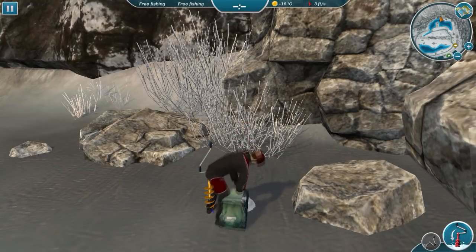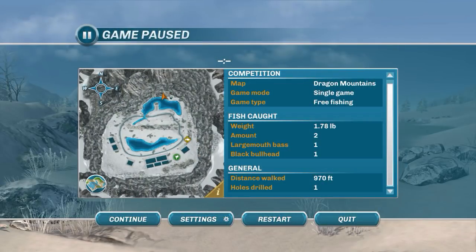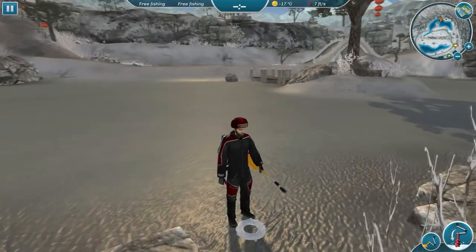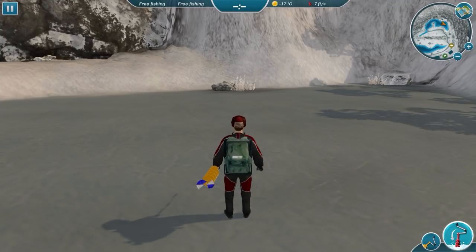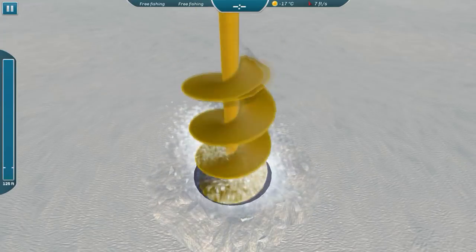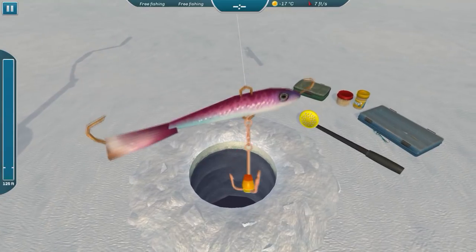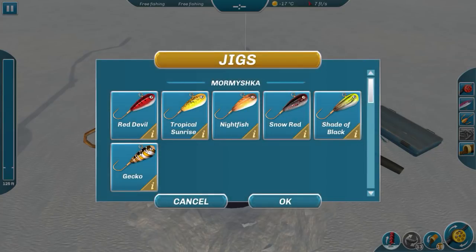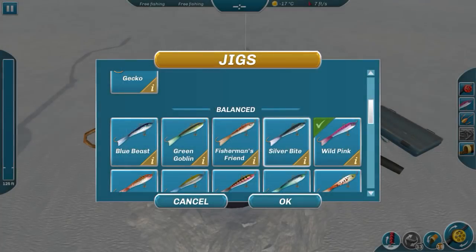I'm going to move to the deep water. Looking at the map — we've got headwaters over here and a deep area over here, and there's deep water at the upper lake too. Let's come over here and fish deep — it's 125 feet deep here, this is a deep lake. I just want to see what's lurking in the depths. Let me think about what lure to use. I don't know if there are any zander here, but let's try the silver bite again and go for common carp.